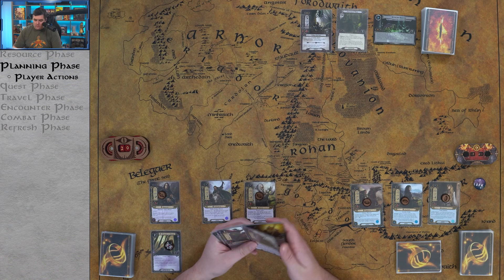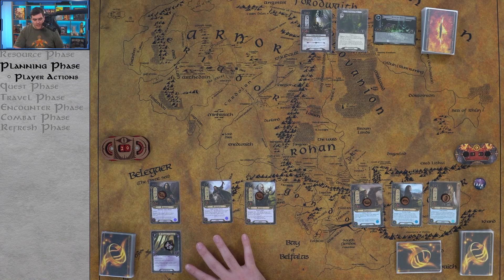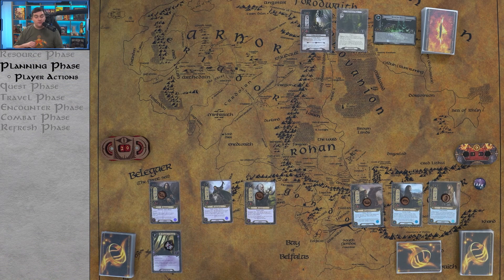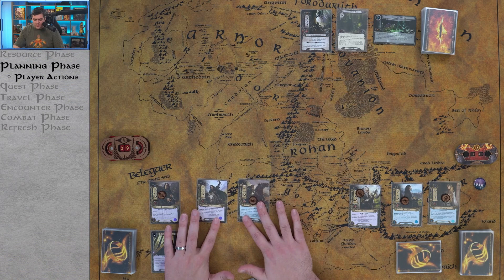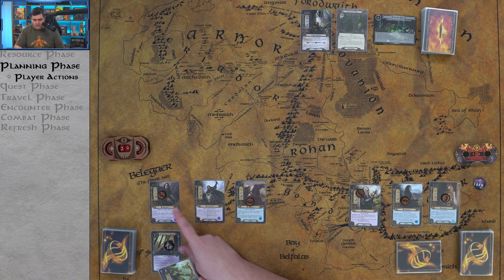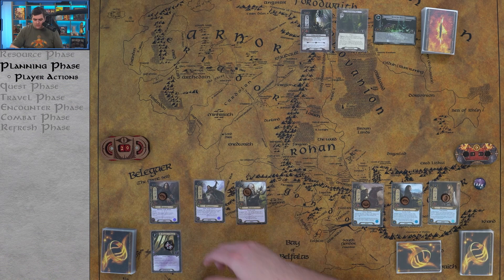Now, resources on a hero can only be used to pay for cards from that hero's sphere of influence, or gray neutral cards. The only gray cards in the core set are essentially Gandalf, which can be paid with resources from anyone's pool. So if you had a purple leadership card, you couldn't mix leadership and spirit resources to pay for it — you'd need enough resources all from the same matching sphere. Since Gloin has a leadership resource, we could technically play the Silver Lone Archer.